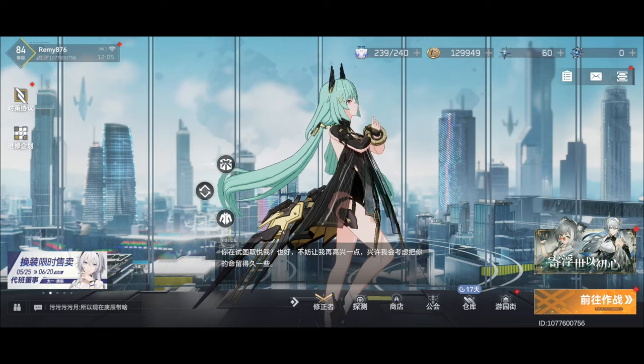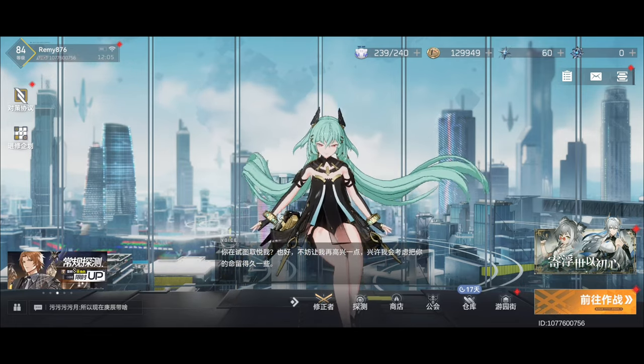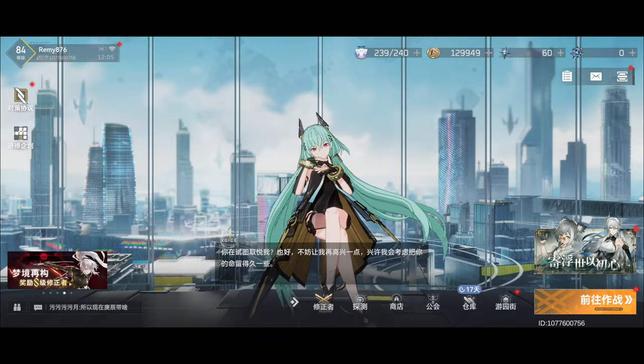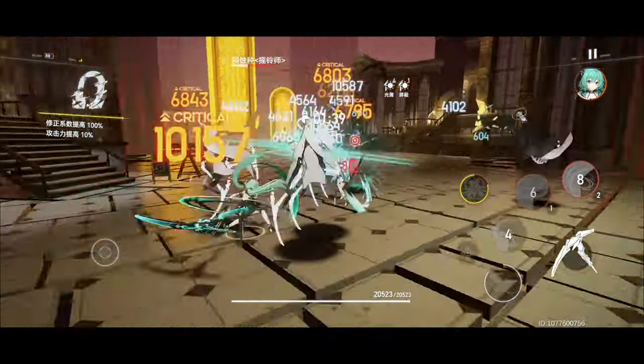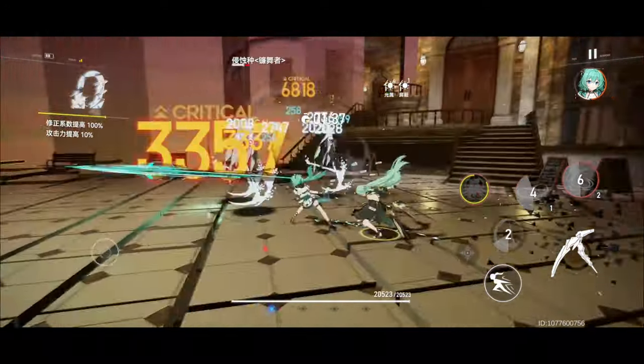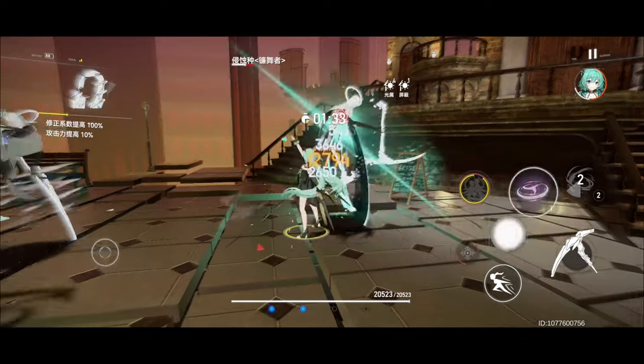For this patch we'll be getting an S rank variant of A rank Osiris, which you would already know about even if you skip the story. S Osiris is a wind or trace type unit that is the best choice for DPS if you need someone to clear content and you don't have S Poseidon as yet.